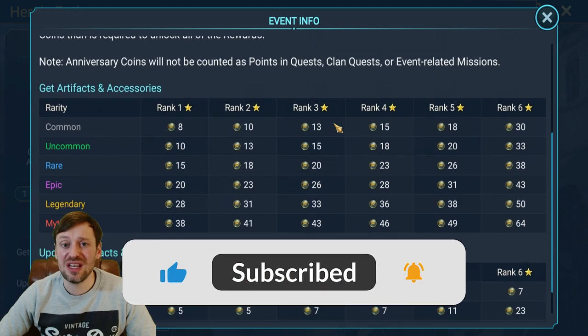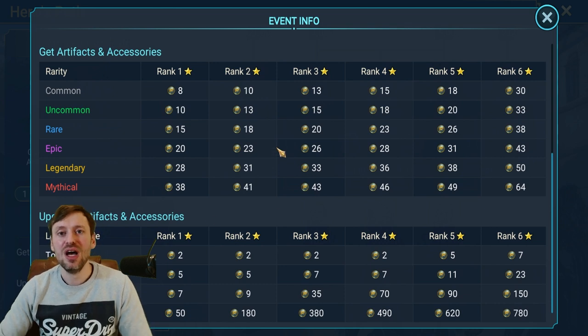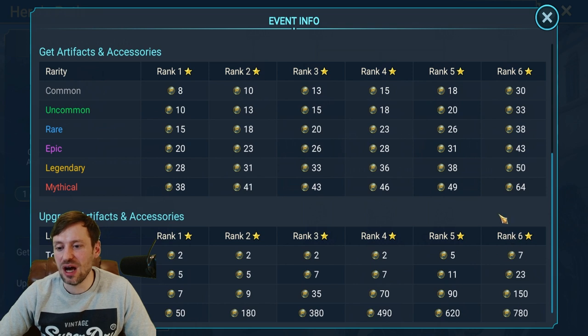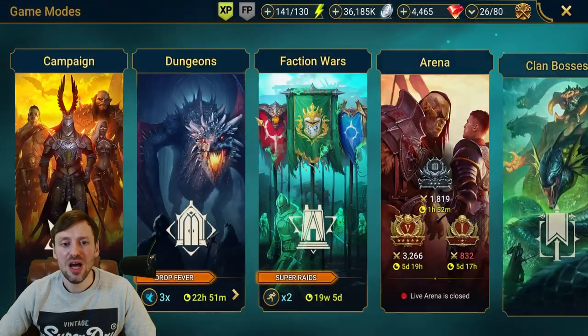Starting with artifacts — if you can upgrade rank six artifacts you can almost get a thousand points, and you're going to need a lot of points for this event. For dungeons, let's have a look at what's available.